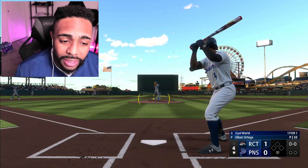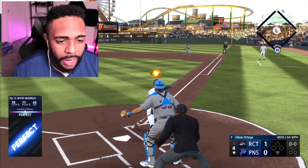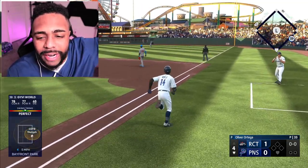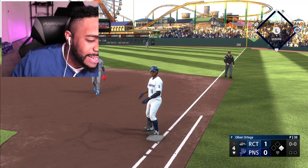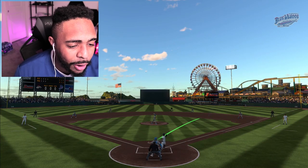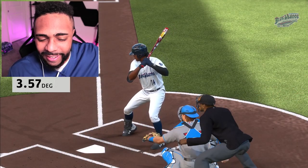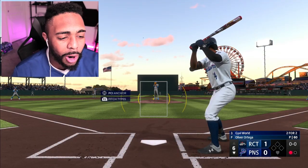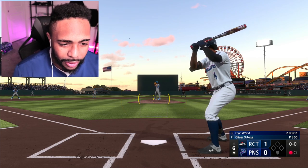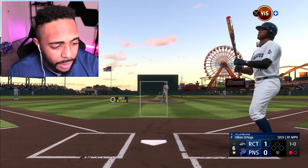36 speed with two steals is not a good look — I'm not trying to do that. We rip that one into right: 78 contact, 77 power, and that is another screamer in the hole. That ball was gone before anyone could even react — 111 off the bat. Once we updated our equipment, we are hitting the ball 111 miles an hour. That's the hardest ball we have hit to this point in our career.